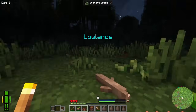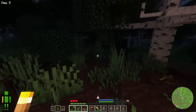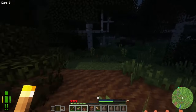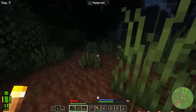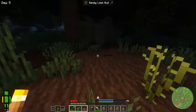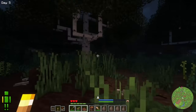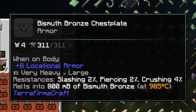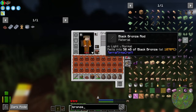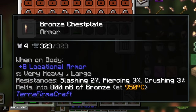You have bismuth bronze, which is made with bismuth, zinc, and copper. Regular bronze, which is copper and tin. And black bronze, which is gold, silver, and copper. Aside from just looking different, each of the different types of bronze have slightly different stats. Bismuth bronze has the worst durability. Black bronze has the best durability on tools. On armor, bismuth bronze actually offers better protection against crushing damage, whereas black bronze offers better protection against piercing, and regular bronze is a split between the two.